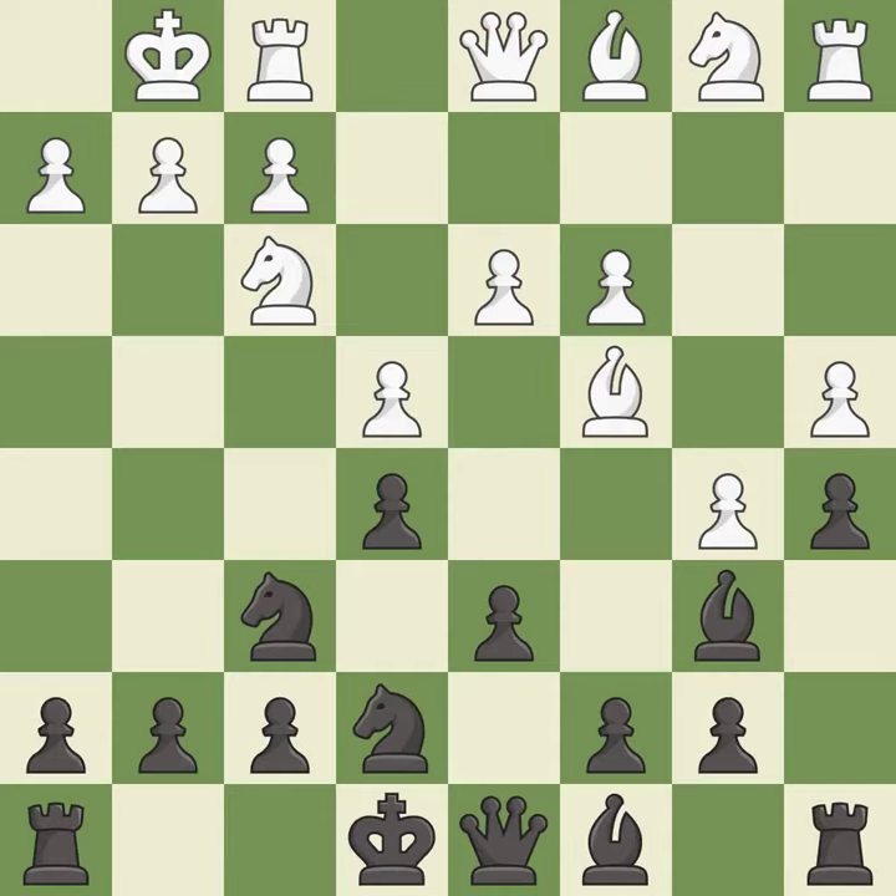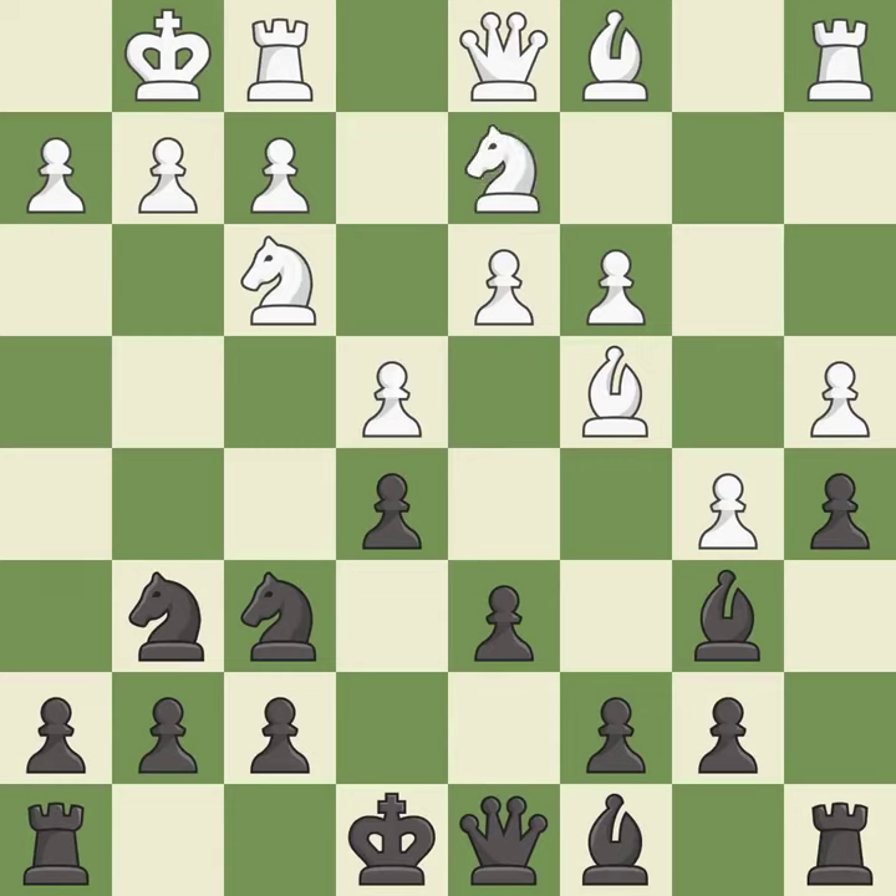Castling kingside tends to be safer because the king is further from the center. It is the last book move. This overlooks an opportunity to develop a rook off its starting square — it is an inaccuracy. This activates a knight by developing it off of its starting square. It is good.